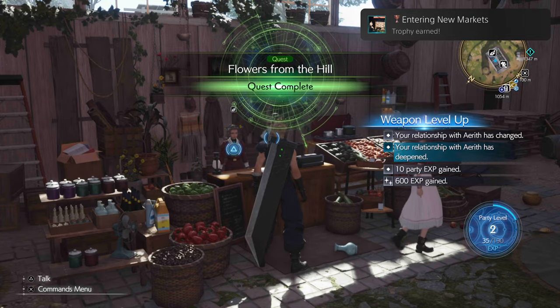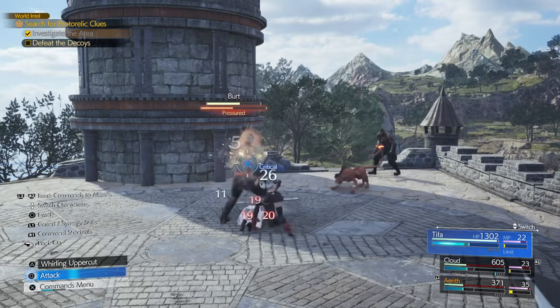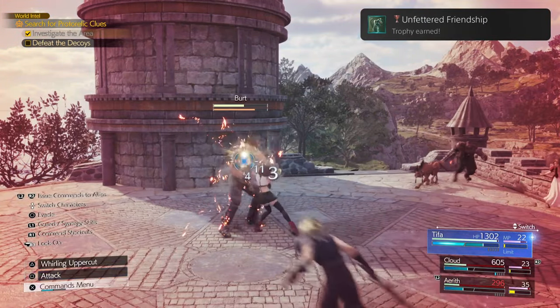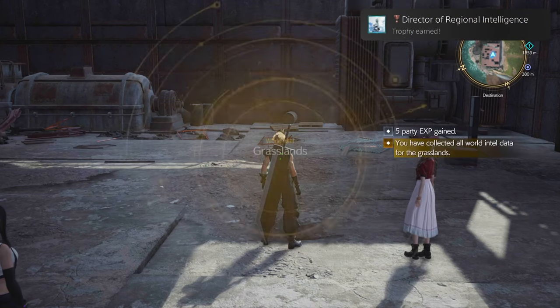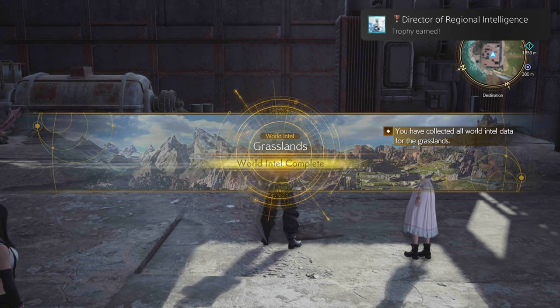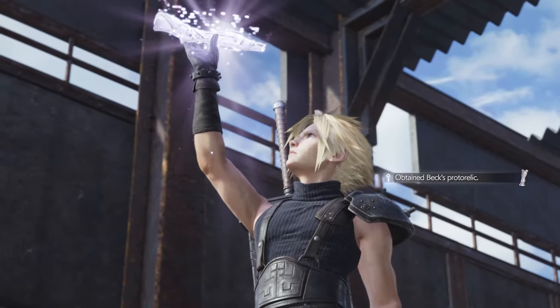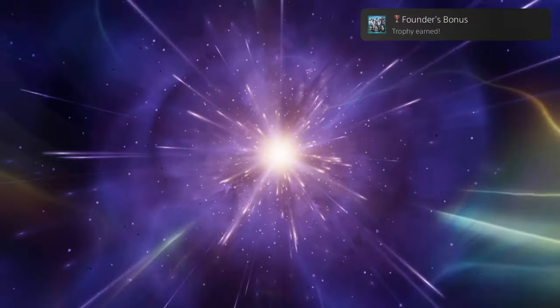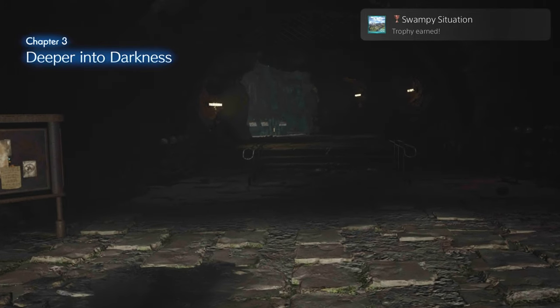Entering New Markets — complete a quest. Unfettered Friendship — free a bound ally. You can actually get this quite accidentally and naturally as well. Director of Regional Intelligence — gather all pieces of world intel in a region. As long as you're doing everything within this game, you will get this too. Founder's Bonus — obtain a protorelic in the grasslands. If you're doing all the world intel and side objectives within the worlds of Final Fantasy 7 Rebirth, you will get this trophy. Swampy Situation — complete chapter 2.